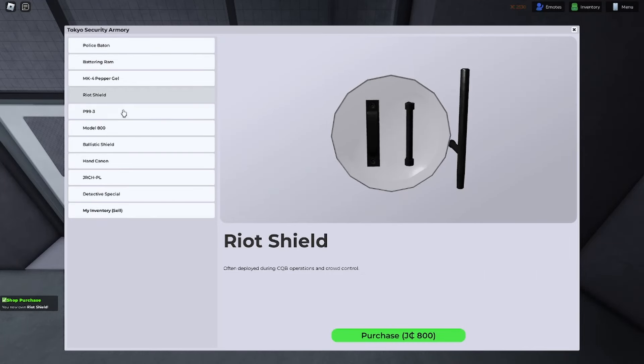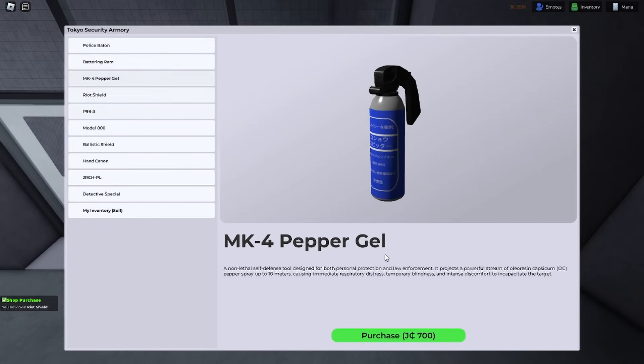We're gonna buy that. I don't have the pepper gel but this is new as well. Let me get some pepper gel. The battering ram — I'm tripping, I have that already, that's old. So this is new, this is new, and this is new. I'm very certain these aren't new. The detective special — this used to be the deputy special, which was a hidden weapon. And now it's not hidden and it's here. The old location doesn't exist anymore, it's now here.